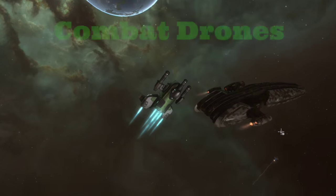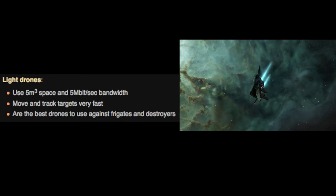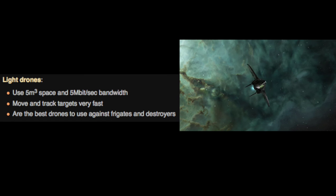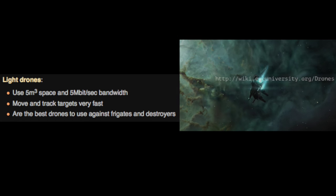First up are combat drones. The size of drones corresponds to gun sizes. Light drones are comparable to small turrets — they have the lowest DPS but are the fastest and have the best tracking. They are 5 M3 and take up 5 megabits per second of bandwidth.